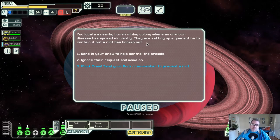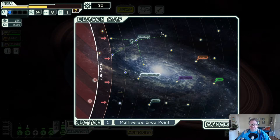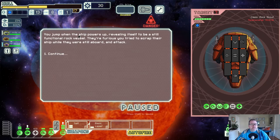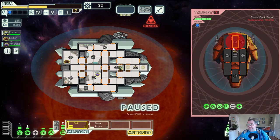We locate a nearby human mining colony where an unknown disease has spread virulently. They're setting up a quarantine but a riot has broken out. Rock Man, in you go - four missiles, one drone part, 10 scrap, very nice. I think I have to go up. I don't have any scrap to spend at the store. We attempt to salvage a wreck, but when we jump the ship powers up - it's still functional. A rock vessel attacks and I don't blame them.